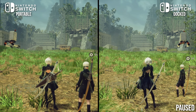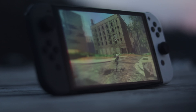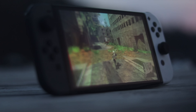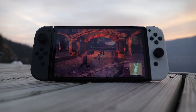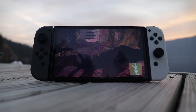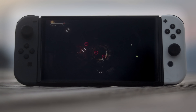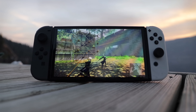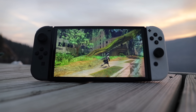Portable mode adopts a similar setup, but this time the target resolution is 720p. Compared side by side, the image resolves less clearly than in docked mode, but on the Switch's screen it holds up much better. It looks reasonably sharp and clean on the internal display most of the time, although sometimes it does look a little bit soft, and a lot of scenes really pop on the Switch OLED panel in particular. Outside of resolution, it seems to be a match for the docked mode in terms of visual settings.